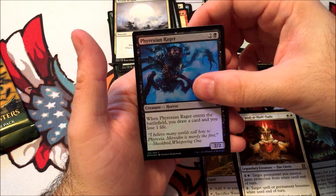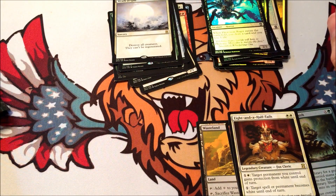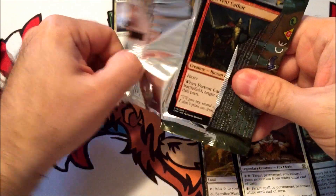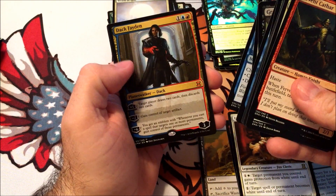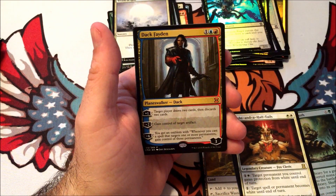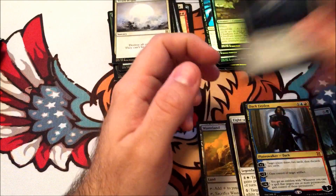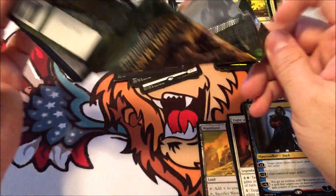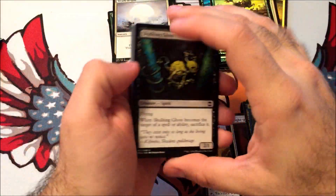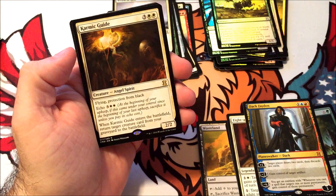Wrath of God, and Frisian Rager. Six packs left — I think we need a big money foil to really redeem this box. Well, there's a Dack Fayden as another mythic — that's three in the box, that's not bad! Centaur Chieftain. So that changes things, there are three mythics in this box. Karmic Guide.